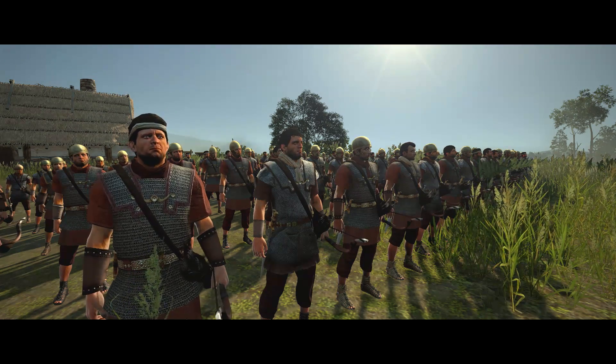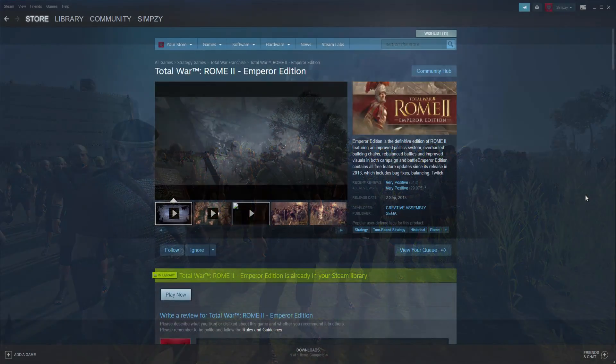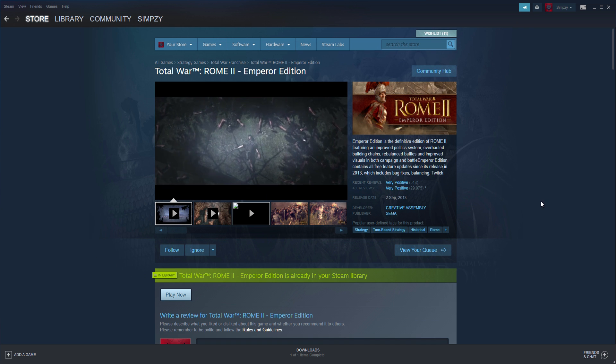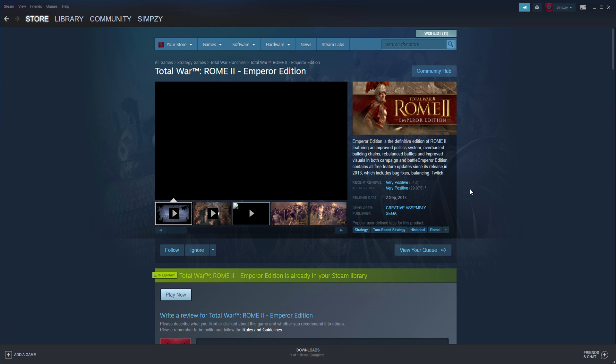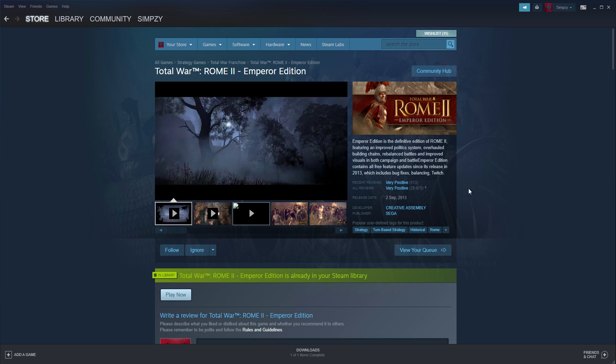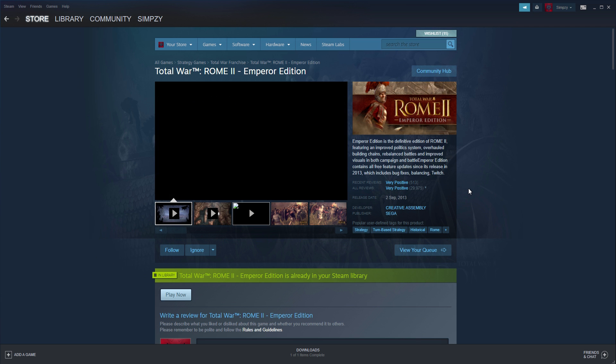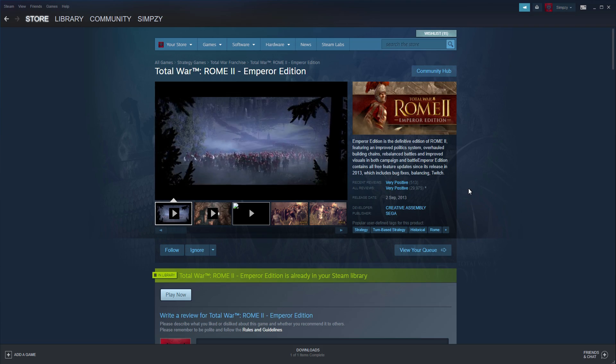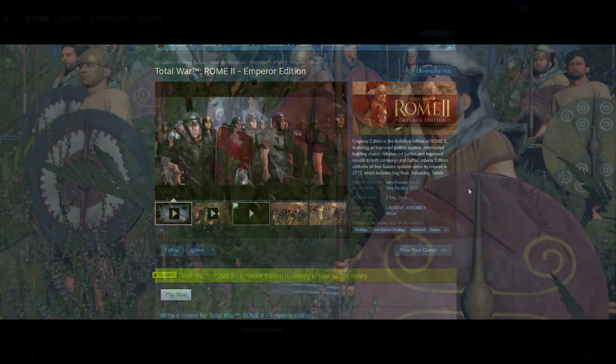All this content that I've just laid out can be accessed in multiplayer cooperative campaigns as well, where you and a friend together or against each other can conquer the ancient world, along with custom online battles. Total War Rome 2 Emperor Edition is currently sitting on a recent review and all reviews score of very positive on Steam. You are really missing out on this game if you haven't picked it up yet.